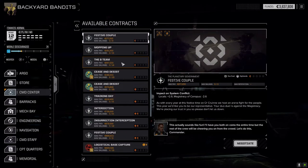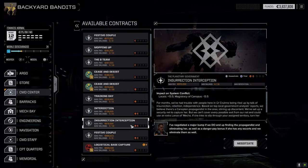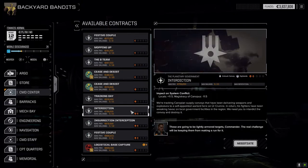Let's go to the command center. We've got an interdiction mission against the Canopian supply convoy - a one and a half skull. Let's see how we do. If we have to, we'll run away - I'm okay with that. The assassinate mission I don't think we're ready for yet, but this one we can give it a shot.